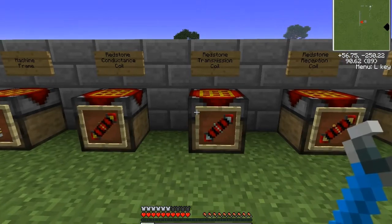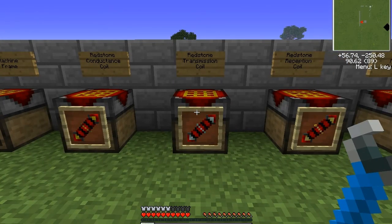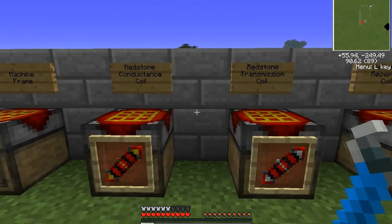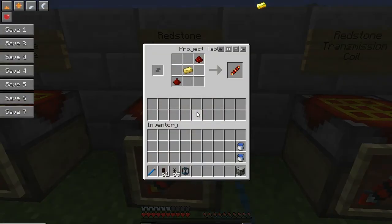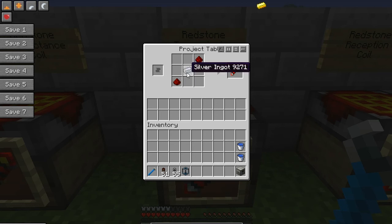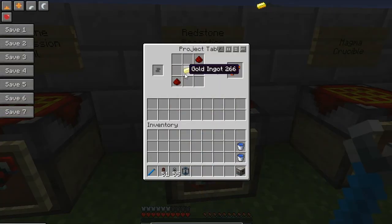Those two items, along with these next three, are going to be the vast majority of components you'll need to build the machines. These are the redstone coils, and there are three different kinds: a conductance coil, a transmission coil, and a reception coil. They're all made very similarly with two pieces of redstone in the corners of your crafting box and an ingot in the middle. The conductance coil uses an electrum ingot — that's an item added by Thermal Expansion. The transmission coil uses a piece of silver — any kind, from Thermal Expansion or Forestry. The reception coil uses a piece of gold, so a little more expensive, but not a big deal.